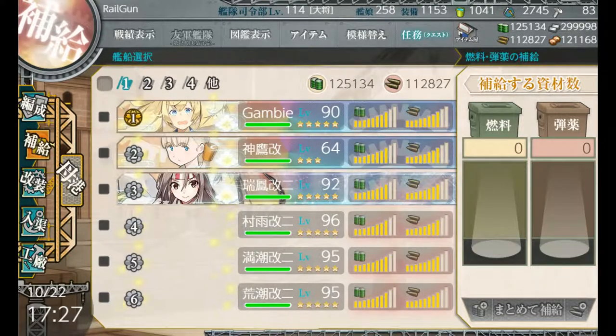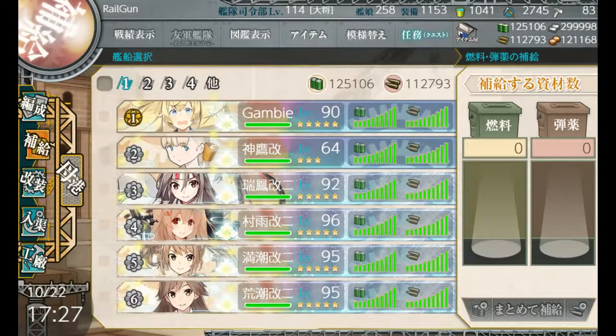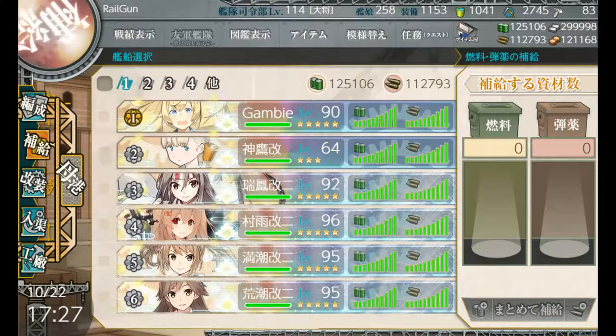So we got 27 bauxite. Let's pay attention to how much bauxite was actually used here — 121,168. And after refueling, zero net cost. So albeit it's a very slow method, this map can also farm a little bit of bauxite. If you're desperate and you really need the extra resource, you can farm off of it.